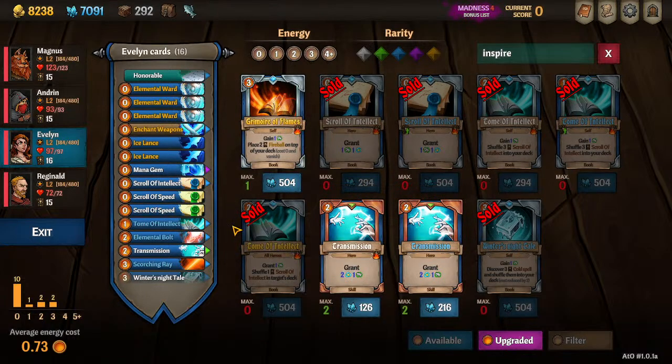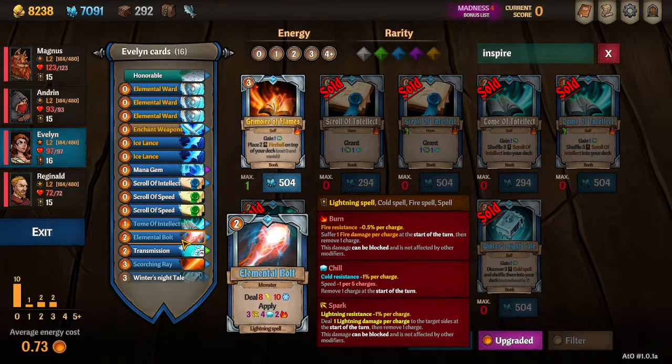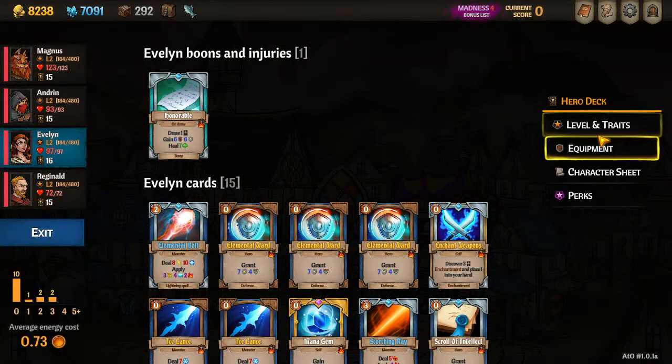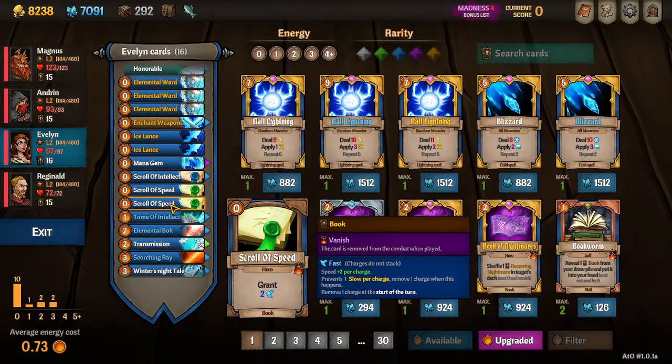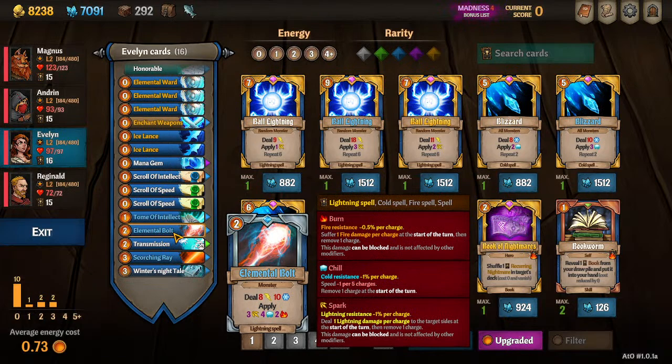Better options are scrolls and tomes for this version, or Elemental Bolt. Remember when I said if we cast a spell it's all versions? If you look at the fine print, Elemental Bolt says lightning spell, cold spell, fire spell — so it triggers all of our elemental things. With Elemental Weaver it says when you play an elemental spell gain one energy once per turn for each energy type. So even though Elemental Bolt costs two, we're going to get three energy back. It also applies chill, double dips on damage, and with Arcane Conduit it'll draw us two cards and give us three energy back. This is really good for the end-game engine Evelyn can get into.